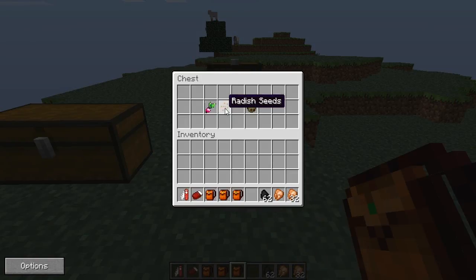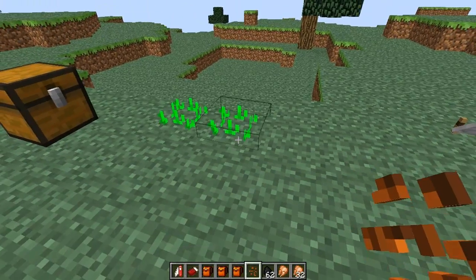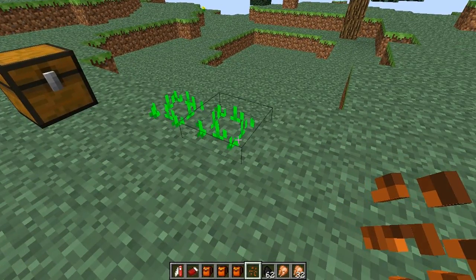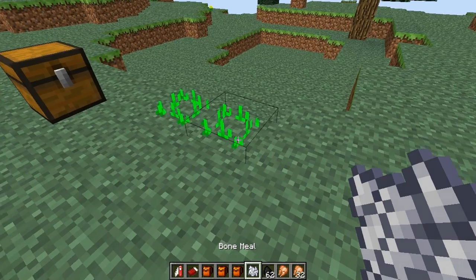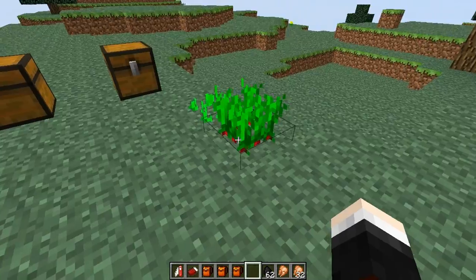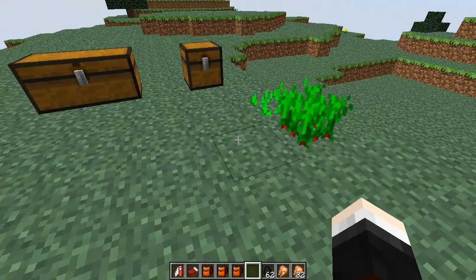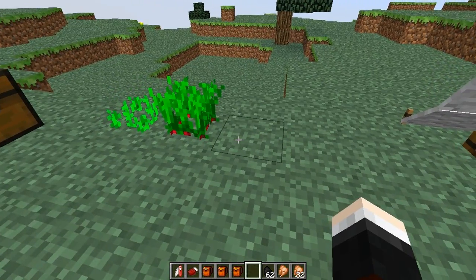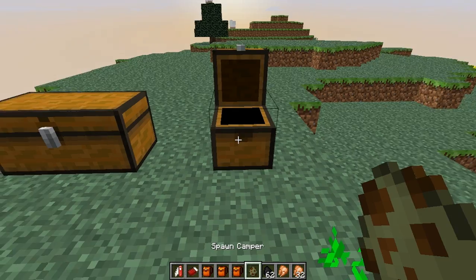The final things are radishes and camper mobs. Radishes are just like normal food, but the difference is you can plant them in normal grass and they won't take very long to grow - less than five minutes. They look really cool, they're pink with big radish leaves, and they will heal one hunger or two halves of a hunger bar. They can be placed on dirt and grass so you don't even need a hoe - true camper style.